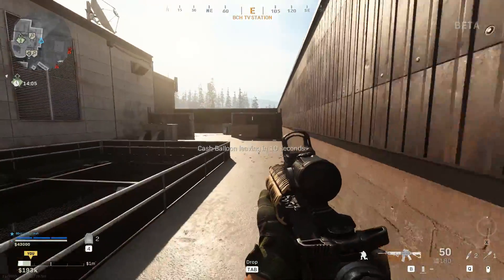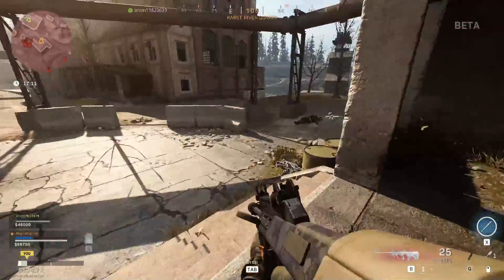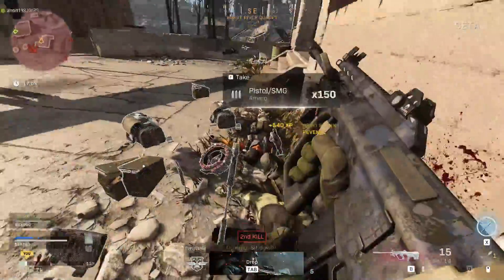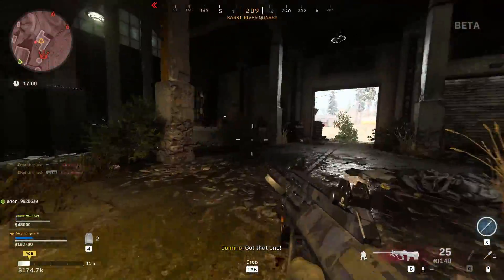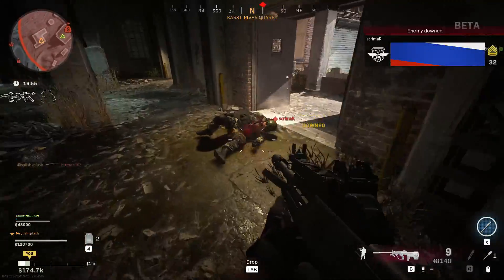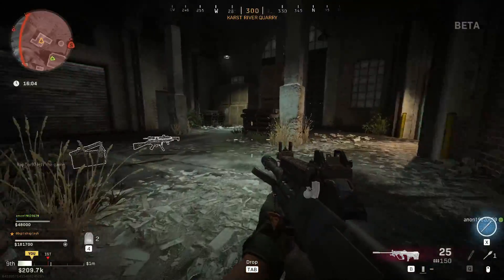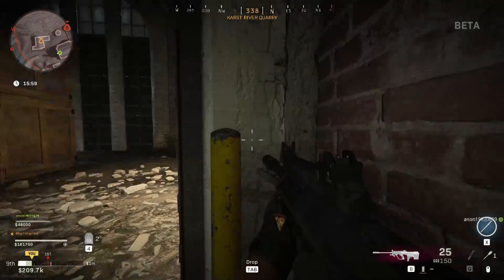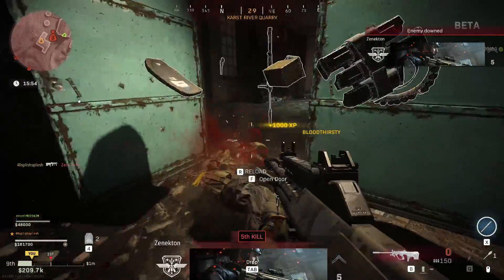On top of that, the game marks the three squads winning the game that have the most money at any given time, which again will send you across the map and you'll experience different situations and gunfights. For example, I went to a place on the map with only one squadmate, so we were only two players. People were landing there all the time and I just locked down the area - I was lucky to do that. I heard footsteps coming and waited for the other player to come in, and then I killed him. This was going on for quite a long time. It was kind of hilarious - I think they got pretty mad at some point.